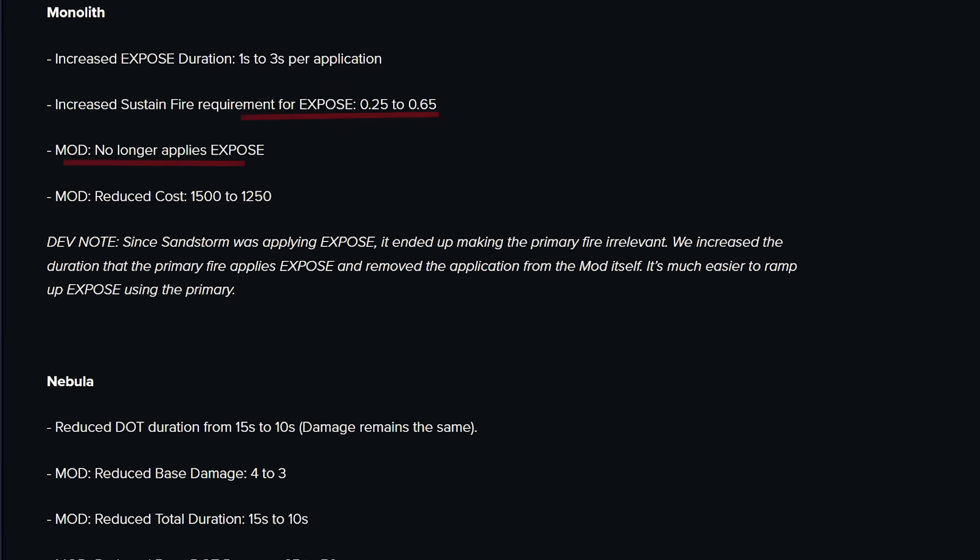Monolith — here's the big nerf. Sandstorm no longer applies exposure, and when you pair that with the damage nerf Sandstorm already had in the last patch, it's kind of dead in my opinion. I think this is going to be relegated to more of a support weapon for parties to apply exposure. But this is also a slight blessing in disguise — not only can we change our weapons finally, but it now makes trinkets that apply exposure more valuable, like Echo Chamber. I was expecting this nerf, and I think it's okay.